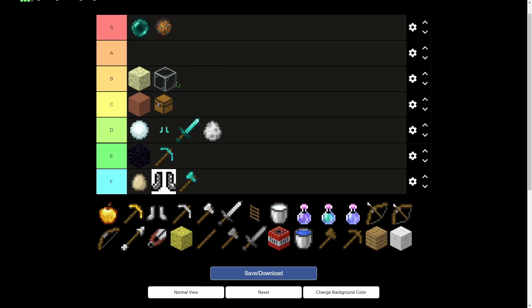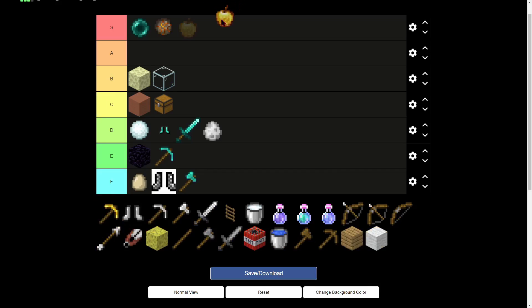Glass — it depends. If you're playing ranked, definitely B tier, because it means if they drop TNT on your bed it's protected. In normal games, not so much. Gapples — I barely ever go a game without buying a gapple, so it's obviously S tier.